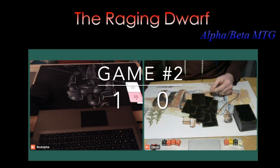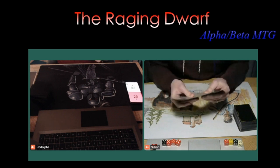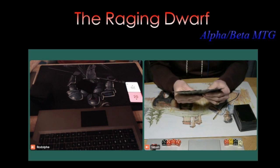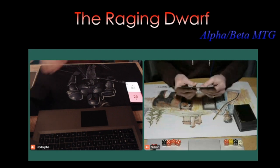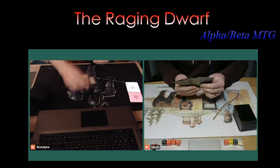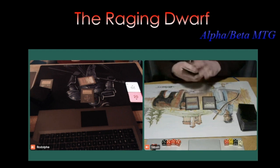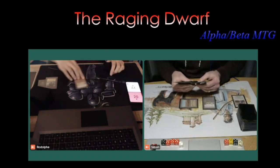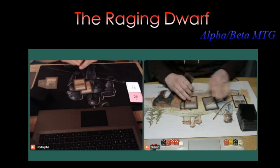Game two. Can Simon make a comeback and tie it at 1-1, or will Rodolphe win 2-0? Simon is on the play since he lost. He keeps his hand — basic Swamp, passing turn. Then Rodolphe opens with Black Lotus into Dark Ritual into Hypnotic Spectre on turn one — the classic play. Can Simon find a Swords to Plowshares? Yes, he can. That means we get to see more magic. If you're battling a turn one Hippie and can't get rid of it, it's going to be a very difficult game.